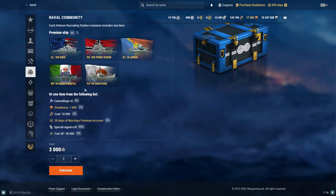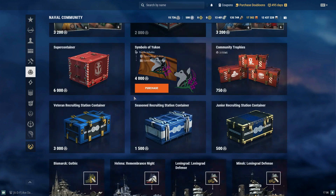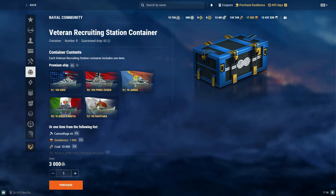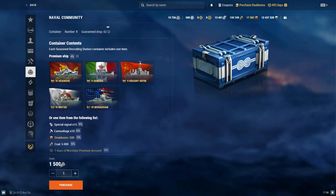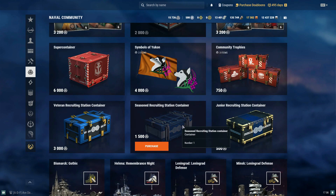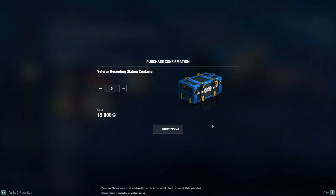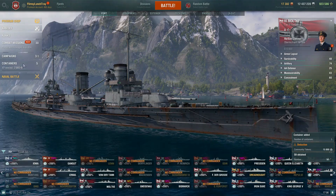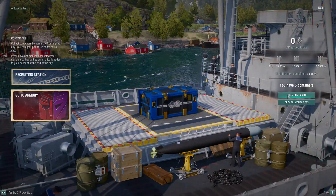I'm going to pick up five of these Veteran Recruiting Station containers. If the rewards aren't as big a deal to you — like I have the Kii, I have the Ashitaka, but I don't have these two — I'd like to actually pick up Prince Eugen. You can have more community tokens and purchase more of the seasoned or even the junior ones. But we're going to pick up these, because why not? And we're going to go open them one at a time.